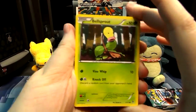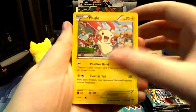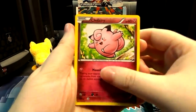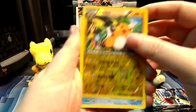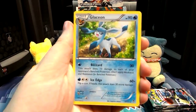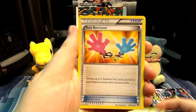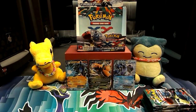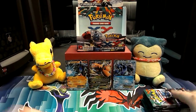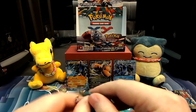So, we have a Bellsprout, a Golett, a Machop, a Empoleon, a Clefairy. A Reverse Raichu — that's cute. And a Glaceon Rare. Then we have a Focus Sash, a Tool Retriever, and a Sail Fossil. Wow, three Trainers. That's not too bad — but that's not what we asked for.